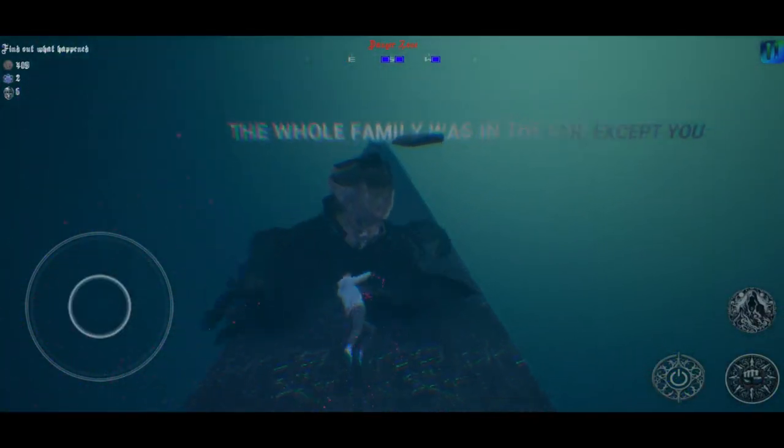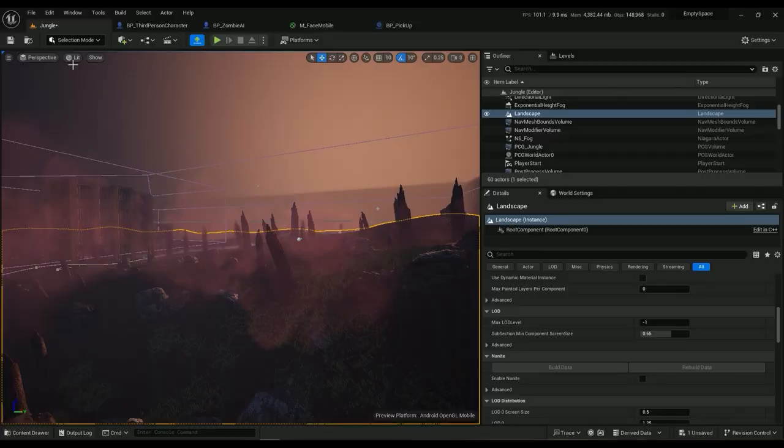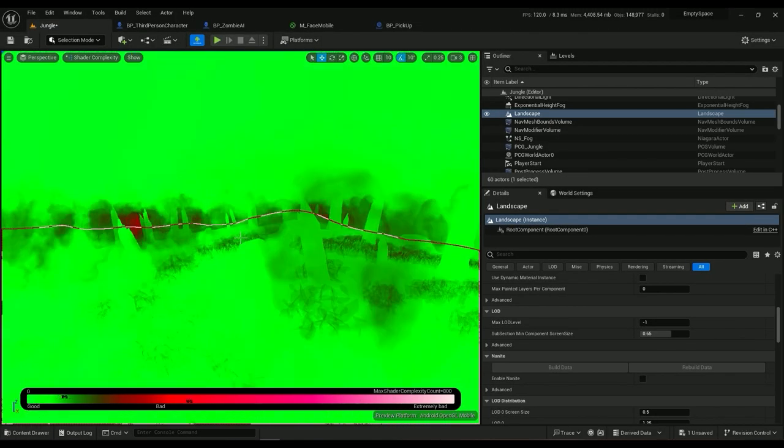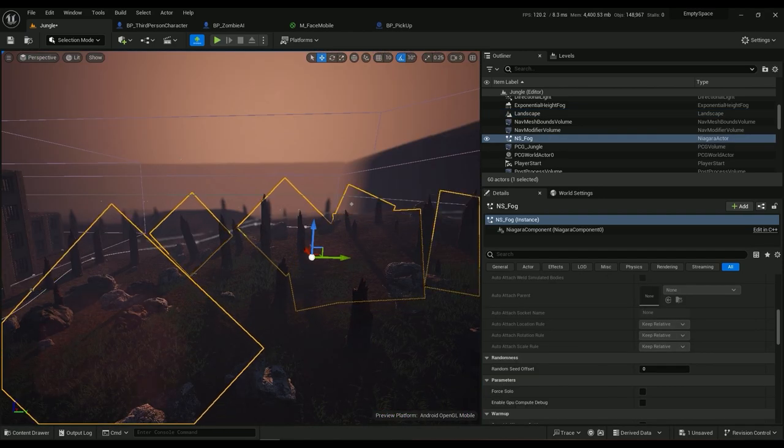Sprites are just textures — you can think of it as a paper that's always facing the camera. So if the character is rotating, the paper rotates with them, always facing the character.